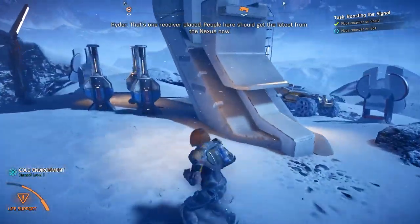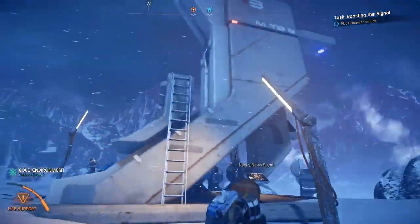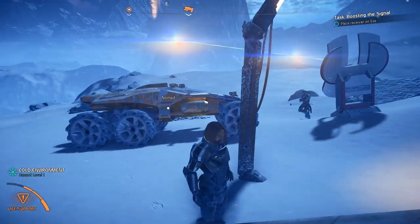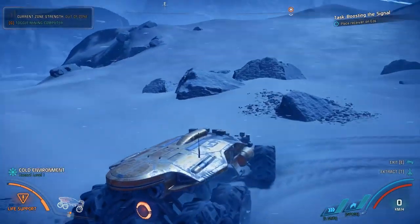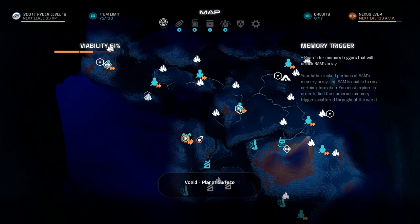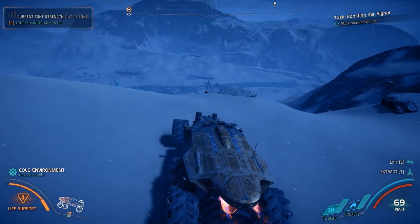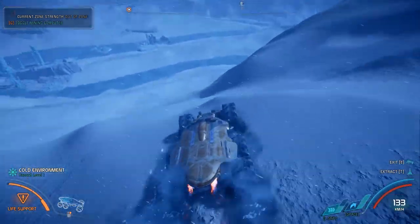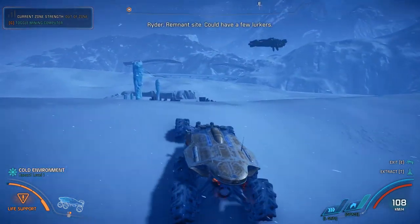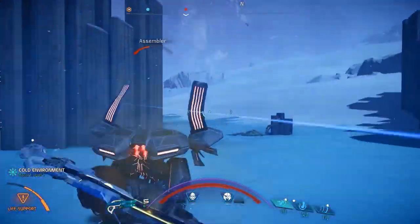Well, boss monster, what do we have? That just fluid sucks — I'm sure there's some sort of something useful about it. That's one receiver placed — people here should get the latest from the Nexus now. Okay man, that's a lot more than I expected. I'm just gonna leave it on here, I'm sure it won't run out of batteries or anything. I'm gonna jump by that place since we're on this side of the hill, then we're going over there, then we're going back to the Trail of Hope because we wanted to meet the resistance. So that's — curse the cursor, that's what we'll do. Let's just ram the wall — you're an assembler. So that's what we're going to do.